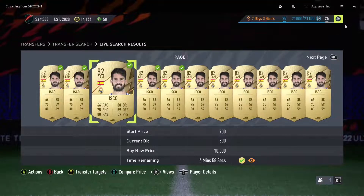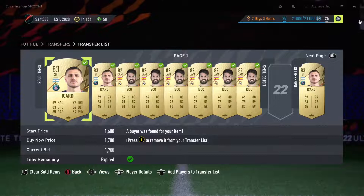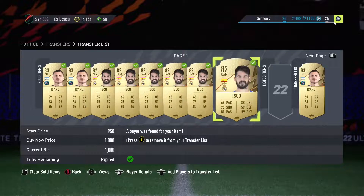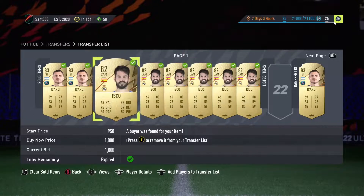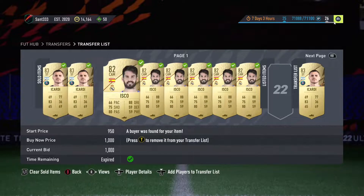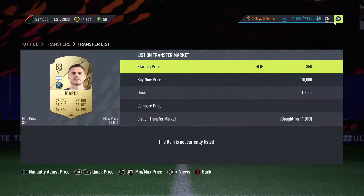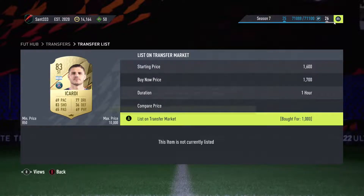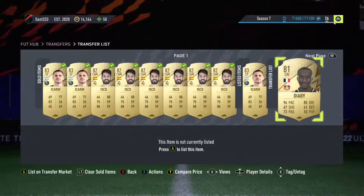So you go ahead and keep bidding on all these cards and try with as many as you can. The last step is to sell the player, which is the simplest thing. You can list his card up at 1k, and I sold quite a lot of them. I did win one at 1k — he's actually worth 1.7k. This is the insane method — I won him for 1k and he's worth 1.7k, so that's an easy 600 to 700 coins profit on one card.